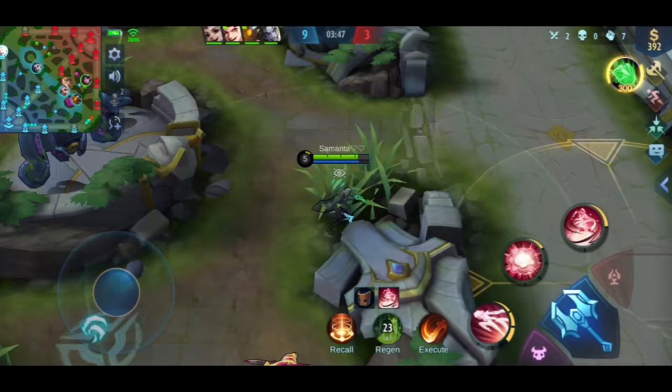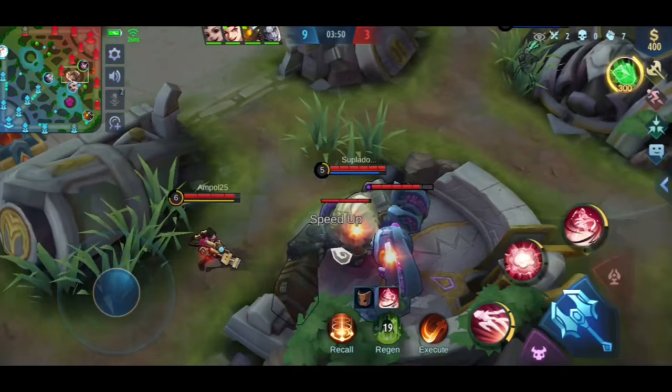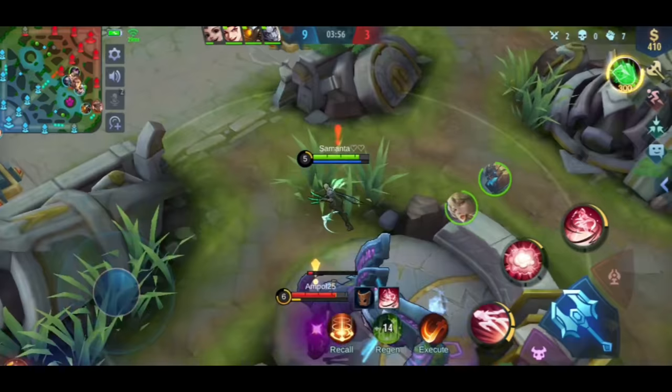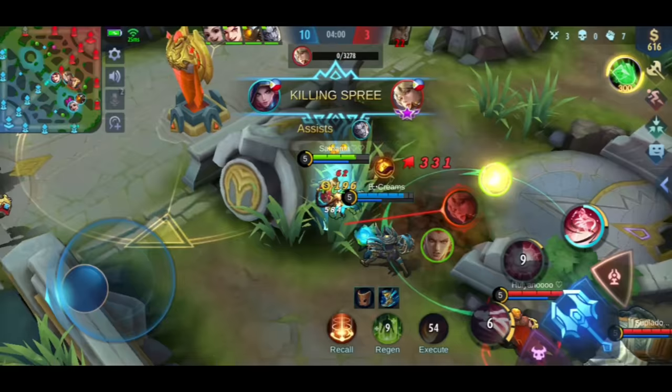You can see here that the enemy's blue buff is about to respawn. One advantage of Natalia is her vision — you can see enemies while invisible. But once the enemy sees you, you will be revealed and can die more easily, so be careful.